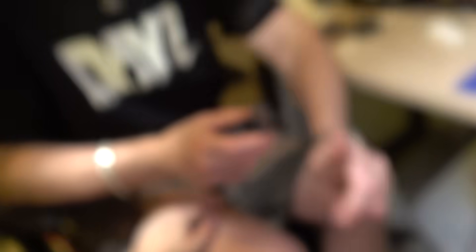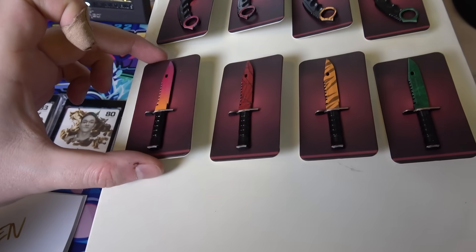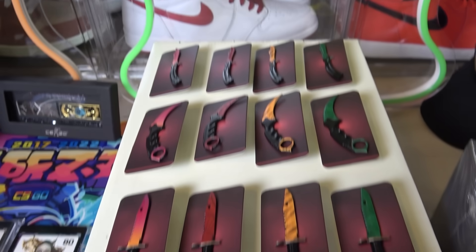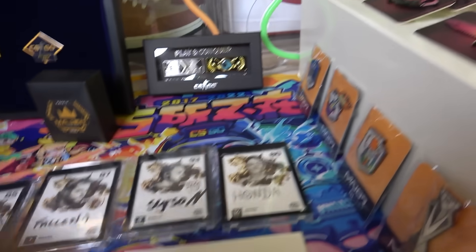Moving over here, we have some of the more expensive things, Papa. These are the pins - also from that same CS China merch shop video. You have four different M9 bayonet, Karambits, and butterfly knives, which is pretty cool. You know they're pins, so you can put them on whatever you want. Next up, Papa, we move on to some more pins. These are still very cheap, also from that China merch shop. You have Silver one and Global Elite pins.